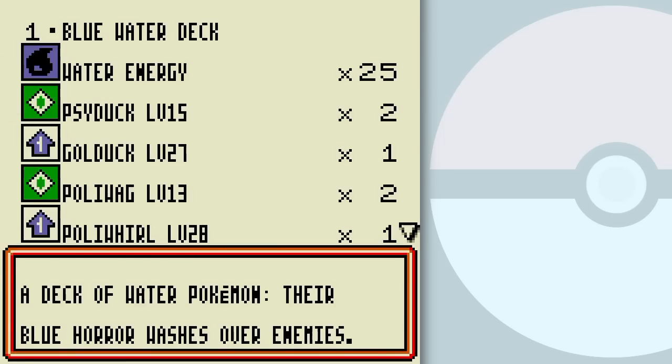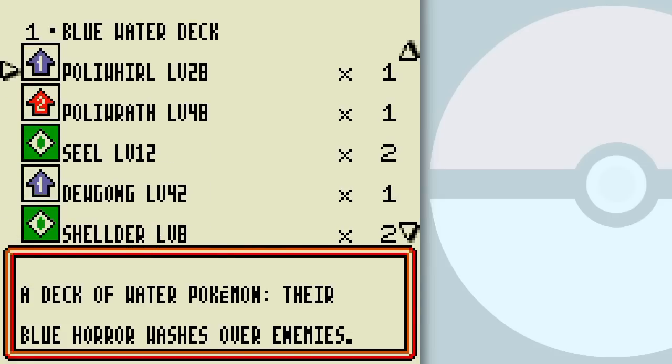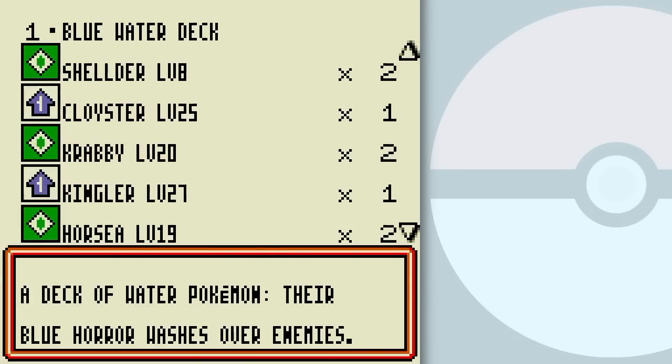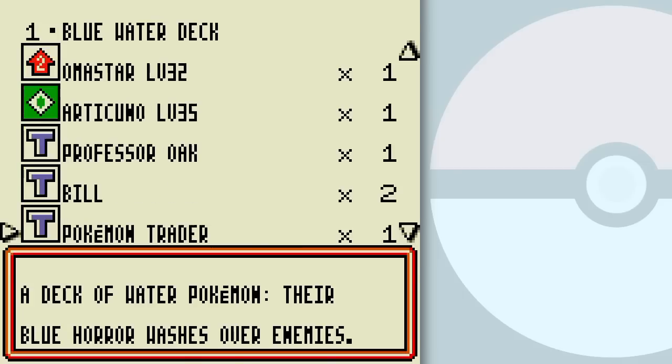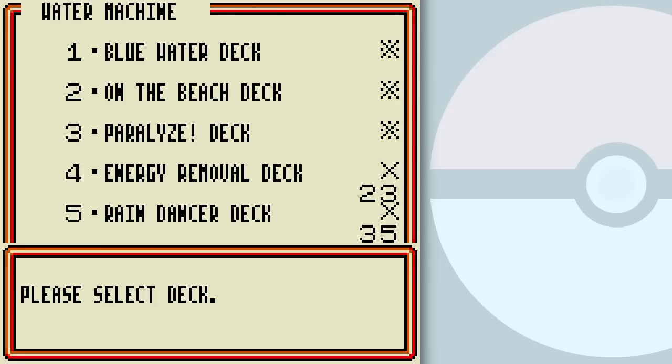Blue Water deck — this is another one of those just throw-everything-in decks. Looking at this evolution balance here: two Poliwags, one Poliwhirl, Poliwrath — good luck getting the Poliwrath out, let alone a Poliwhirl. And I bet this deck doesn't even have Pokemon Breeder to help along with that. It has Pokemon Trader. Yeah, it doesn't even have Pokemon Breeder. So that's not really the best deck you can choose.